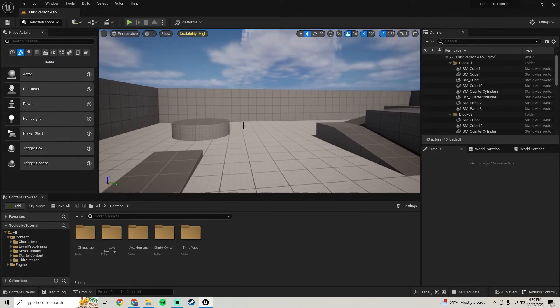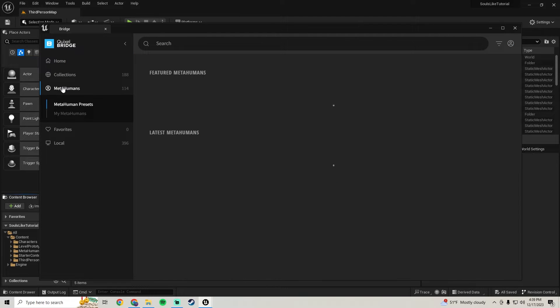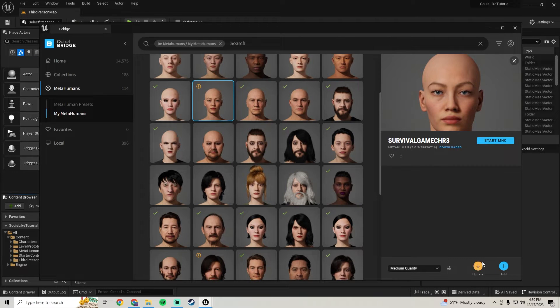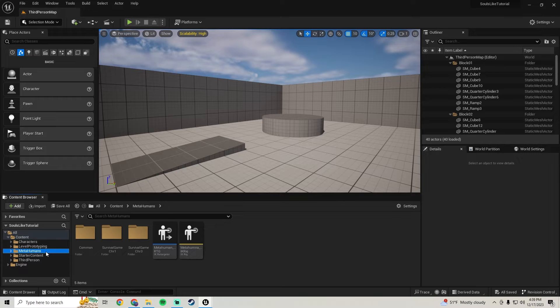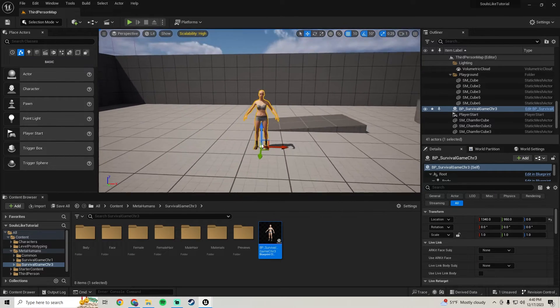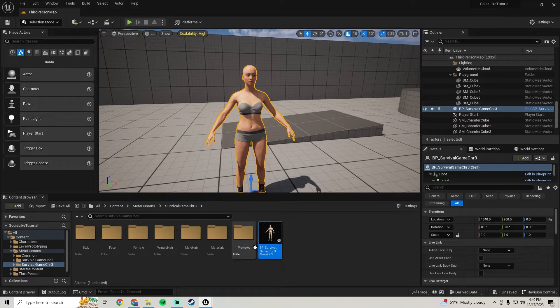Once we're back in Unreal Engine, go down to the content browser, we're going to Add Quixel Content, then go to the MetaHumans tab, My MetaHumans, and find your character that you're adding in. I'll just get the update - if you want to download it, I'm going to download it at medium quality and then add it to the project. Once you have it in the project, go over into your MetaHumans folder, pull up your female character, and drag her into the world. We're going to do the same optimization as we did for our first MetaHuman.